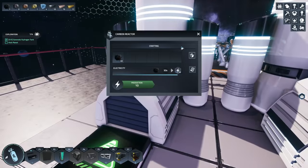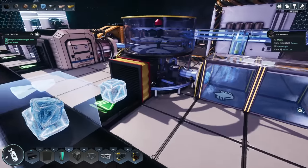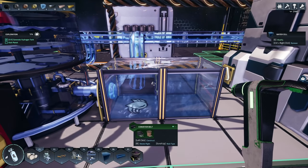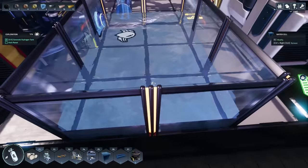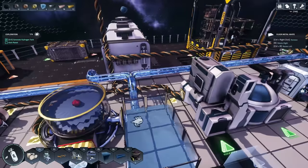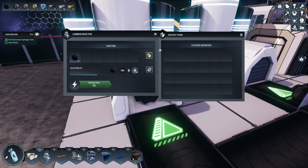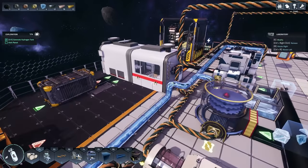Let's check our power situation - make sure these guys are nicely powered up. 49, 58 - heck yes! Looks like our water is completely full. Should we go ahead and add more water containers? There we go - look at that big huge water tank now, it's almost like an aquarium! We're probably a robot, probably not supposed to swim in it. I can't add stuff to the inventory from here, so we're gonna have to do that manually if we want to do anything with this.